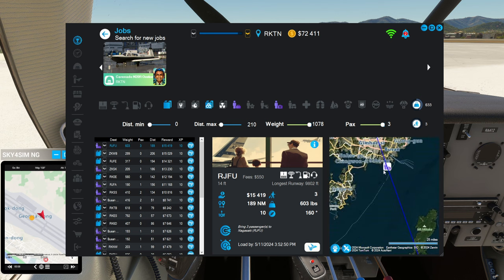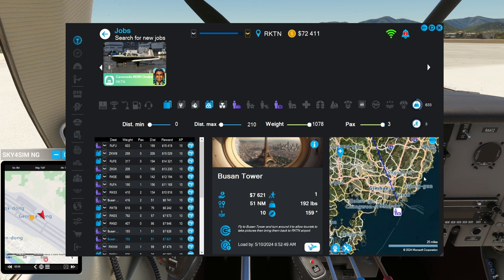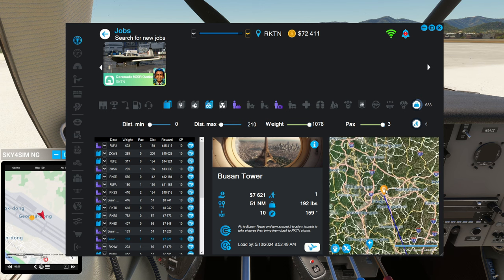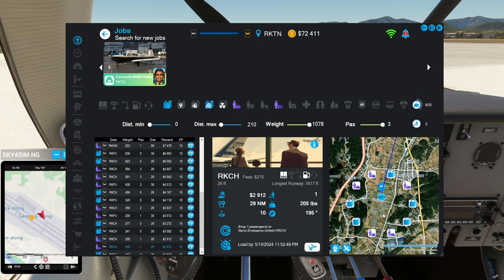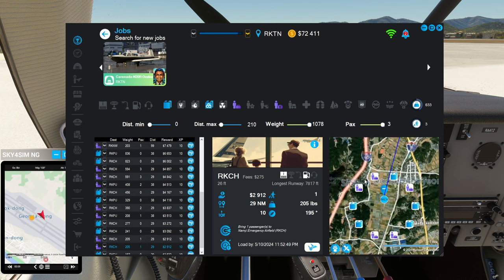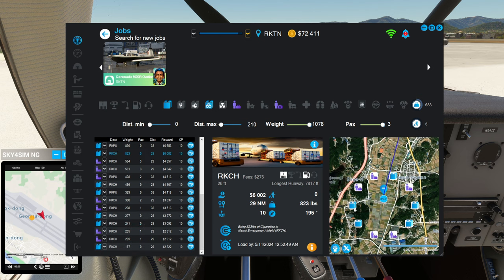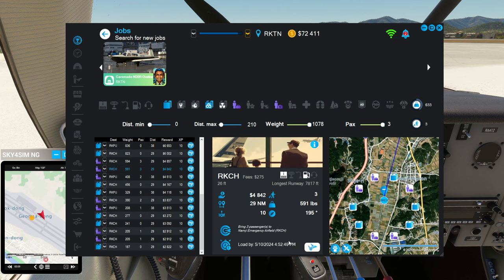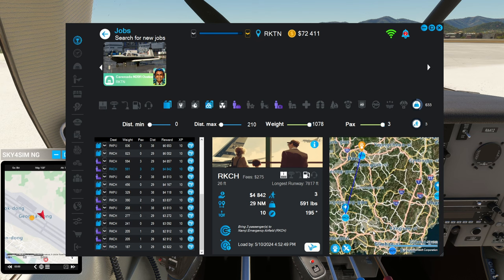Can we do some sightseeing? There seems to be one — Busan Tower — that's the sightseeing thing, but it's 51 nautical miles away. Maybe we can get a trip to Busan first and then look at Busan Tower. There are three passengers going to the Namgi emergency airfield. Well, that sort of makes sense — coffee to the emergency airfield, I can appreciate that. We'll go with these three passengers to Namgi emergency airfield, which gets us closer to Busan so we can eventually do the sightseeing thing to Busan Tower.